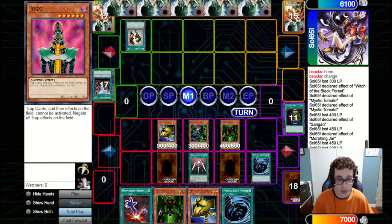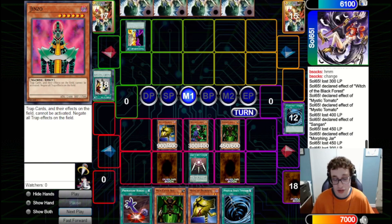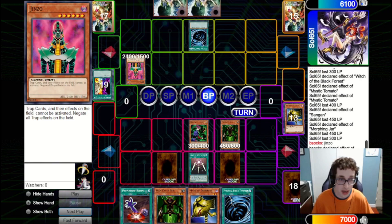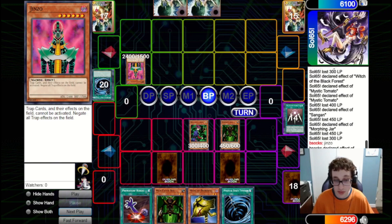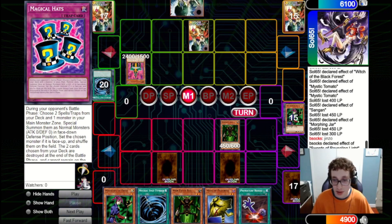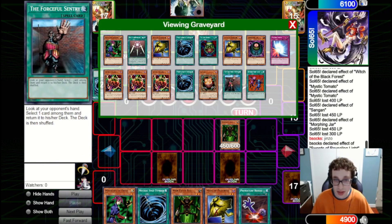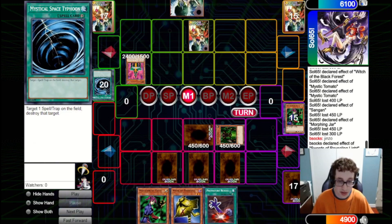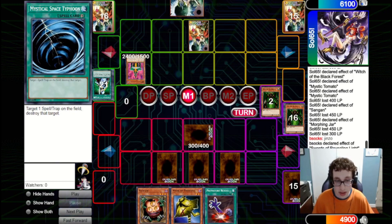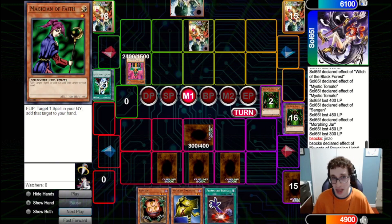They fire a Snatch Steal on our Mask of Darkness — we fire a Mystical Space Typhoon on that so they won't be able to tribute it for Jinzo. But they've got a Change of Heart anyway, so they take the Mask of Darkness and tribute it off for Jinzo. They attack and Mystical Space Typhoon our Swords — we won't be able to activate Magical Hats — so we lose the Magician of Faith. They set one and pass. We check our Graveyard to see what we can get back with Magician of Faith — nothing that deals with Jinzo. So we set the Maneater Bug and a Mystical Space Typhoon and pass back. Unfortunately they have a Nobleman of Crossout, banishing the remaining Maneater Bugs from deck, and they attack over our Maneater Bug.